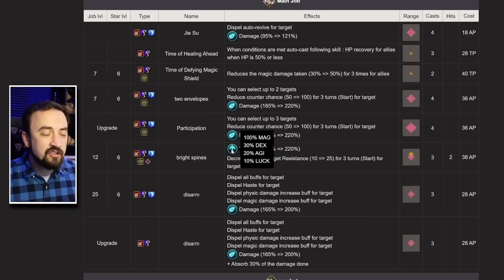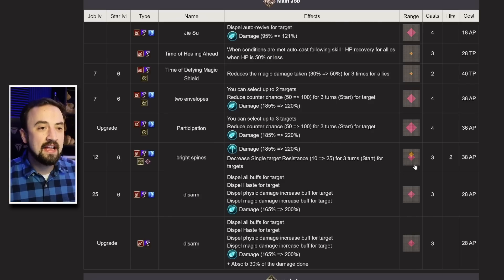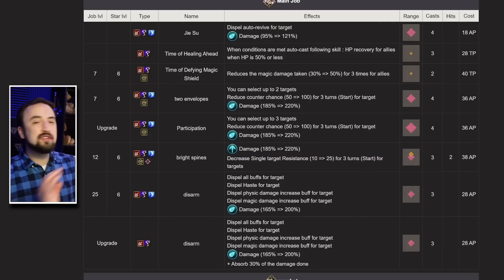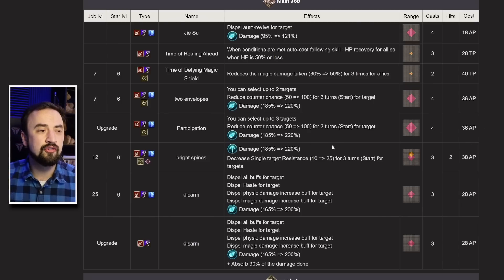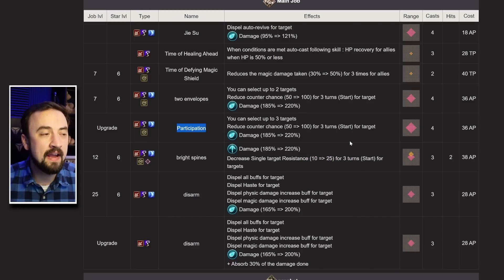Then, Bright Spines is a magic-scaling piercing attack — a diamond AoE magic-scaling piercing attack that reduces single target resist by 25 and is a two-hit move. There is so much to unpack here. A double-hit move that reduces single target resist is instantly good for chaining in PvE. Her main job is now included on the Halloween Lucia vision card, so you can single-target resist debuff with that. This is also a piercing-type attack, so you might see it in PvP — she opens with Bright Spines to lower single target resist, then goes to Participation to start doing more damage.